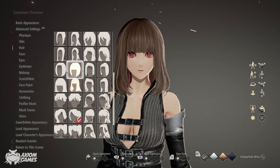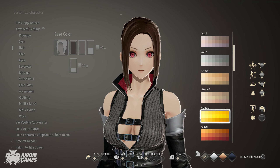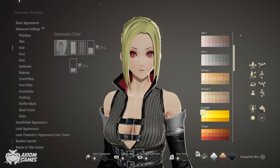For the base of the hair we're going to be using this hairstyle up here. Set the first color to sunlight, middle row all the way to the left. And set the second color to sunlight, the third one from the top left.